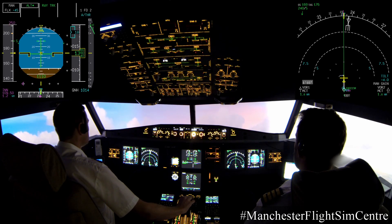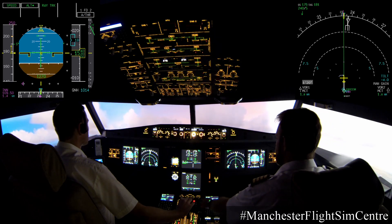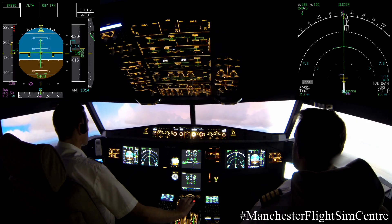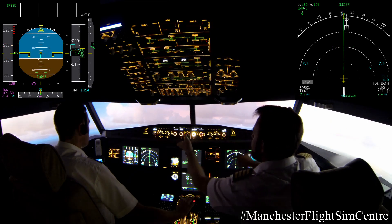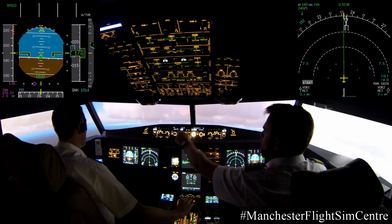ALT-STAR checked. Activate approach phase. Speed ALT-STAR, auto thrust check. Approach is active. Flight director off please. Bird on, set. Downwind track 052 degrees.